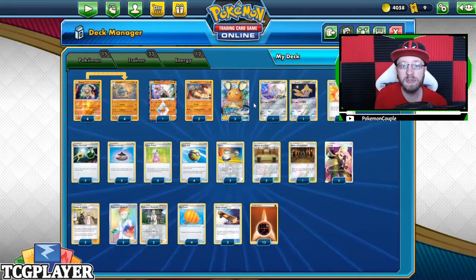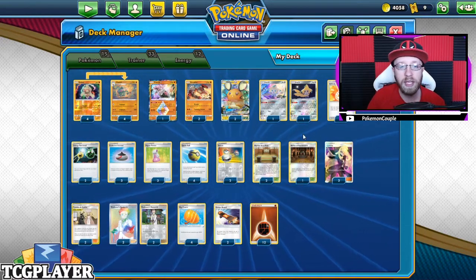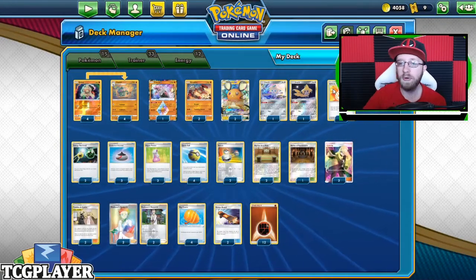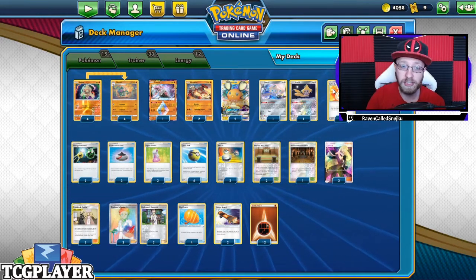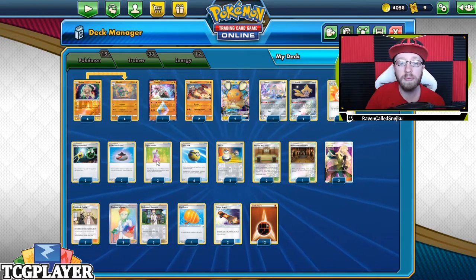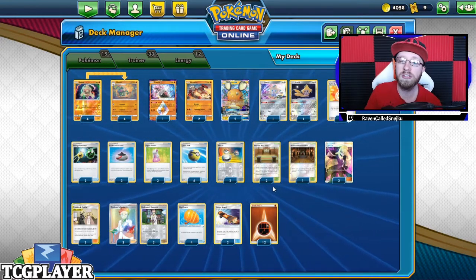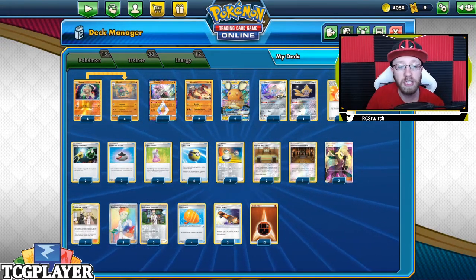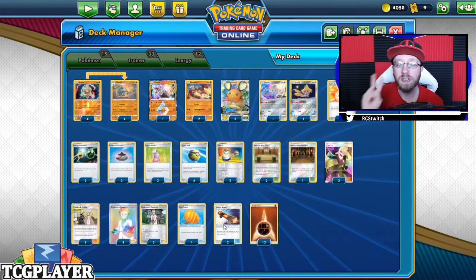We have two Dedennes for hand refreshment and two Jirachis. Then we go to 33 trainer cards: two Adventure Bags because we need Escape Boards on Jirachis and Big Charms especially on those Claydols so they won't get knocked out. We've also got two Energy Retrievals, three Evolution Incenses, three Hyper Potions — healing is going to be important — four Quick Balls, two Switches, two Martial Arts Dojos, one Shrine of Punishment, two Cynthias, two Cynthia and Caitlyns, and four Professors' Researches.